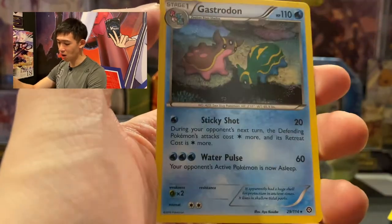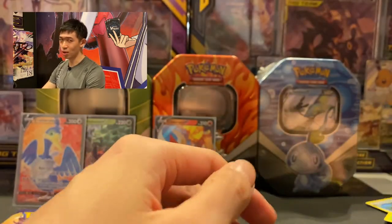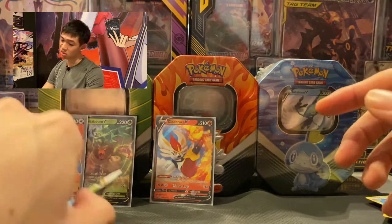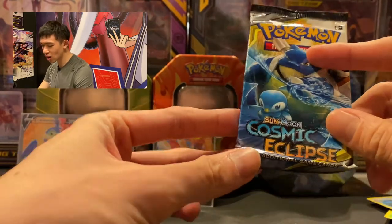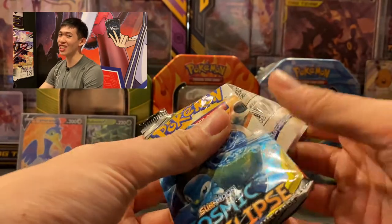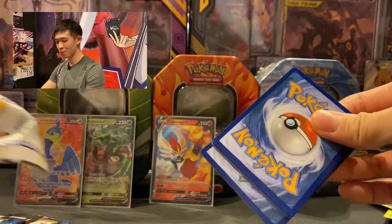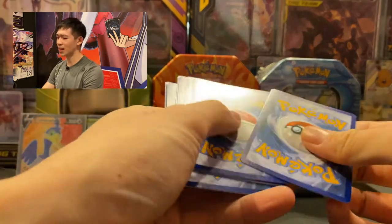Reverse holo Ninja Boy and we got Gastrodon — not surprised, Steam Siege is a set nobody really wants. Next up is Cosmic Eclipse with Blastoise. I would really love to pull a Tag Team GX today — a good little Tag Team GX. Oh, it's a white coat — so maybe this time we can play 'guess the energy' card.